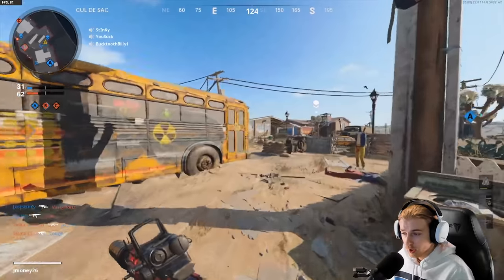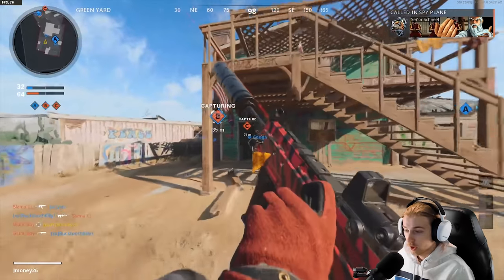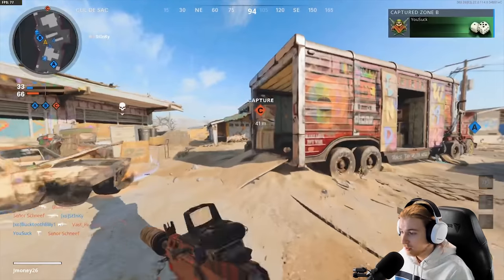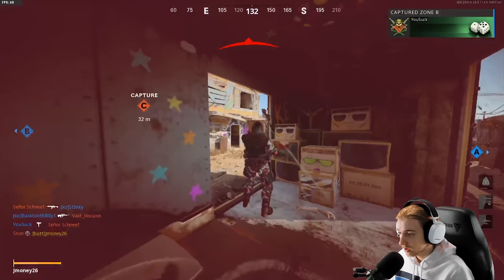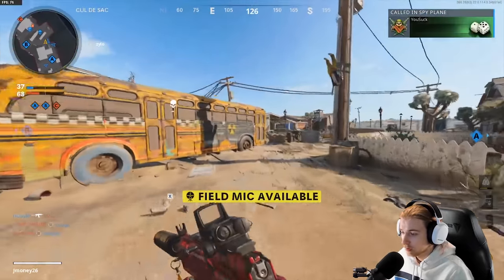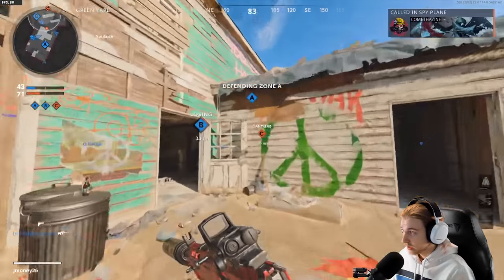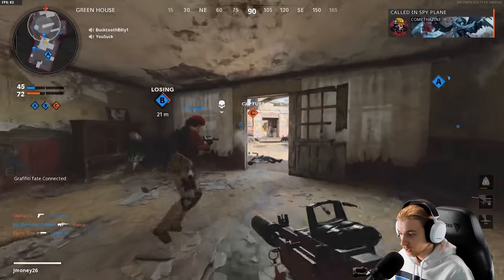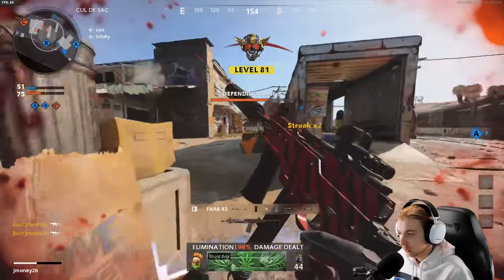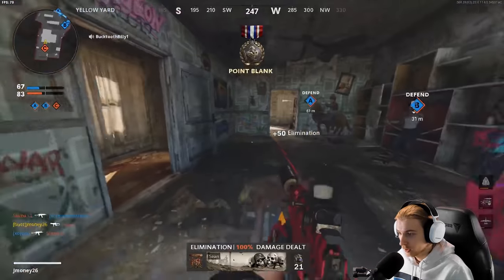Normally what I would be doing right now is the Gung-Ho thing where I'm holding a stun or smoke in my other hand and rushing right up on people to get those point blanks. But they've fixed point blanks — point blanks are a lot easier to get now. You only have to be like a few feet away instead of basically touching them. So hopefully it doesn't take too long. There we go — that's two point blanks right there.